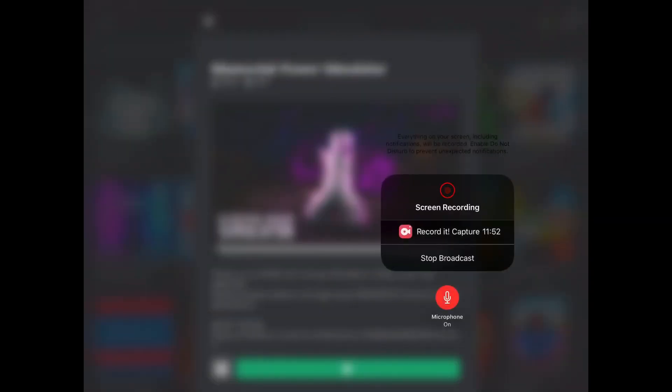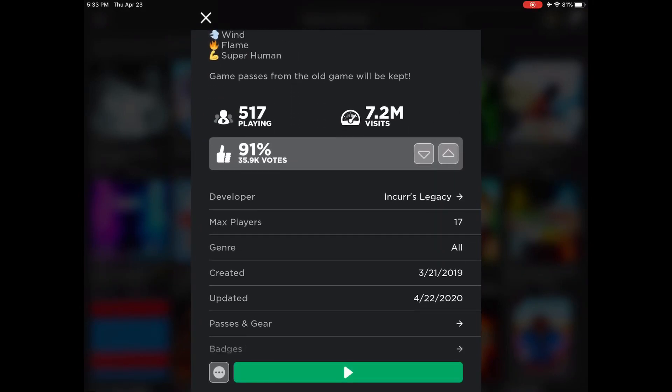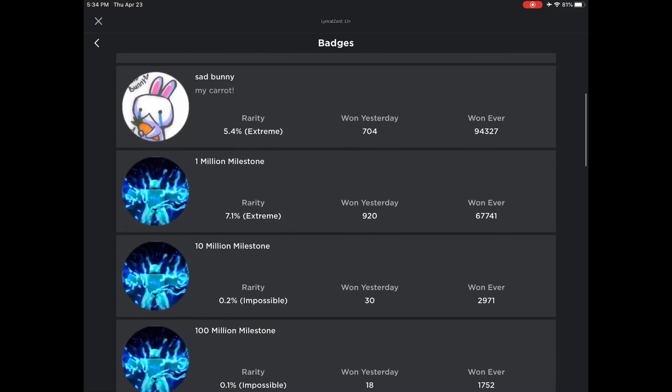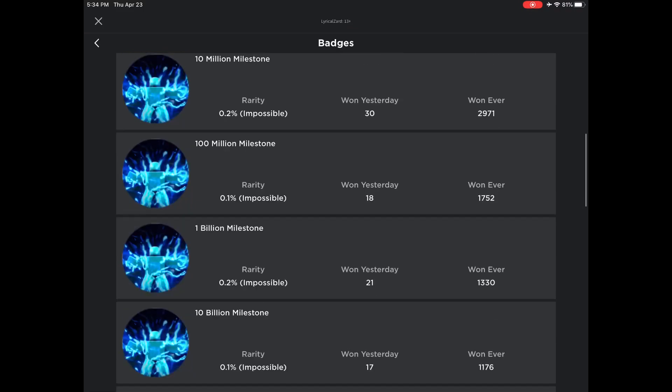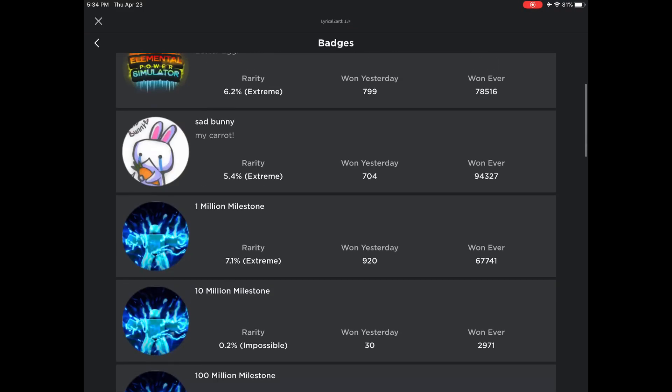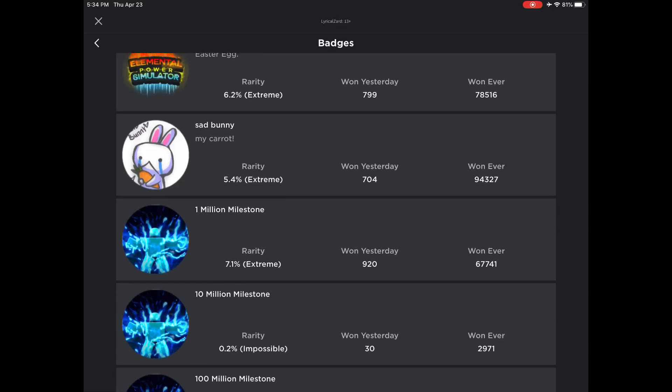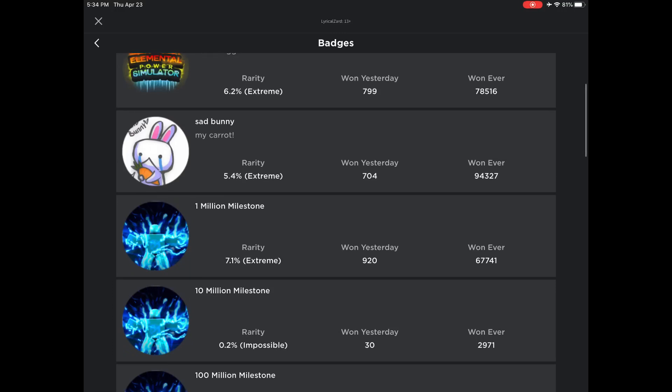How long has the video been? It's already been 11 minutes. I'm going to check how much stuff this is — badges, snowman, Easter egg, cool. Only 7.1% of all players who have played this game have gotten to one million strength! So if you use these codes, you're going to be stronger than everybody on the leaderboard — make sure you use these codes.